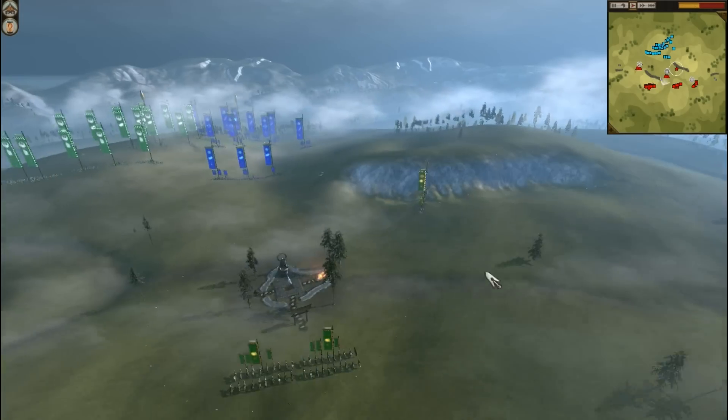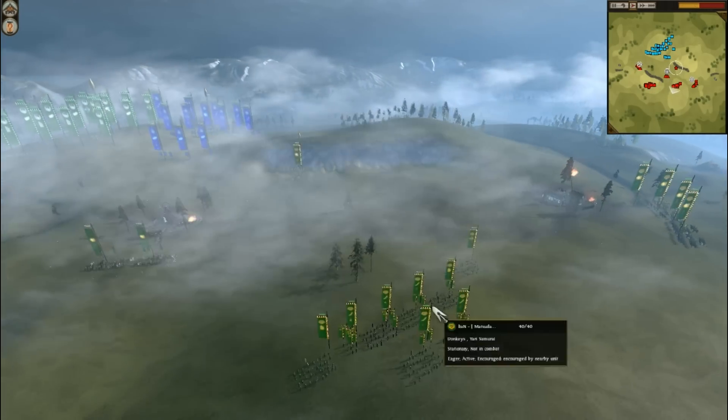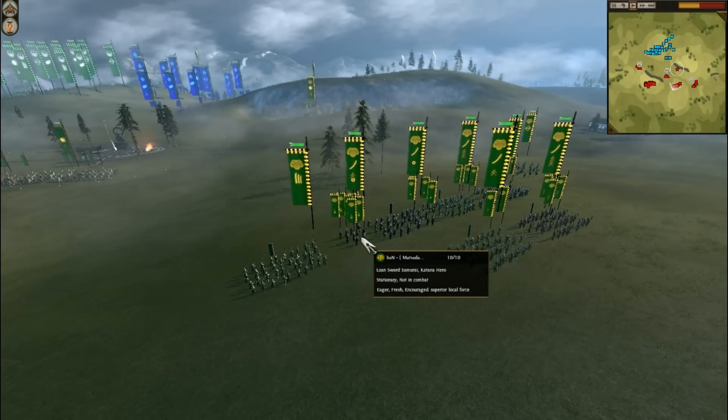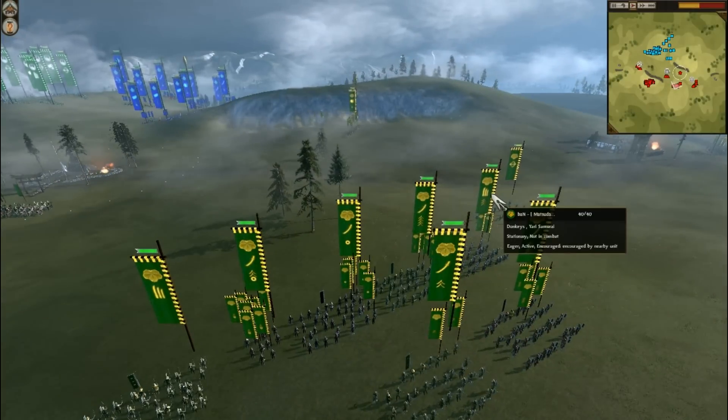Moving on to Ban's forces — Ban has a Katana Hero unit called the Lone Sword Samurai, which is kind of a paradox. And then he's got a Yari Ashigaru here.